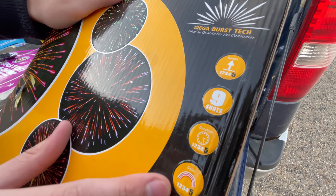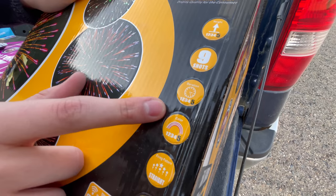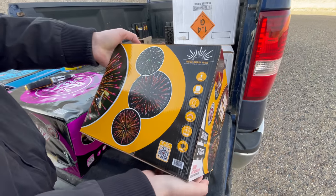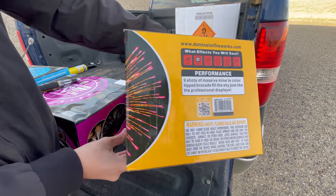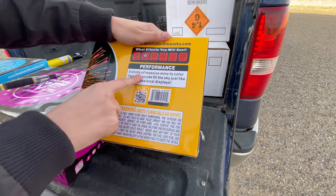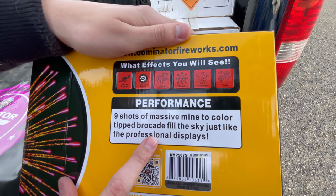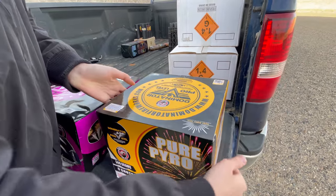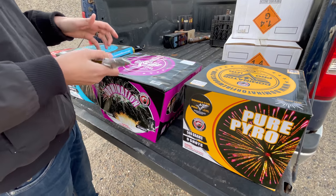They put all the specs on the side and these are adjustable because it looks like they're using stickers, so if some effects didn't turn out after production in China they could just correct it. The performance reads: nine shots of massive mine-to-color tipped brocade fill the sky just like professional displays. That's kind of your sales pitch — you buy these, they're a little better than 1.4G but still technically the same thing.